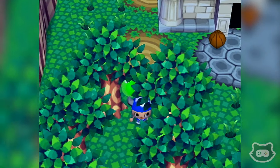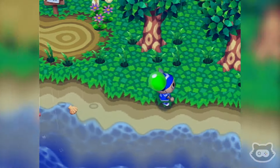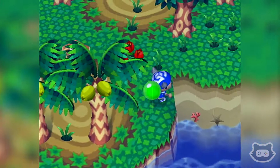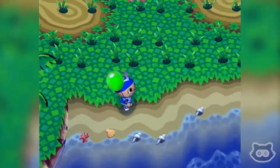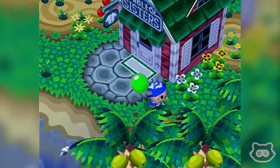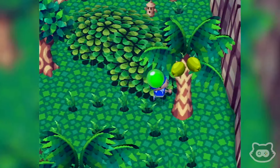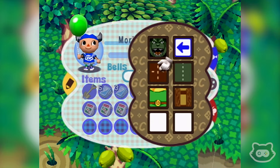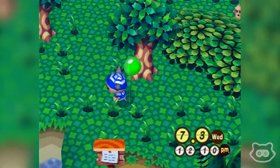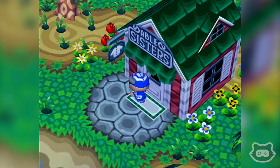It's funny that we can't erect signs in other people's towns but we can take them down — it should be the other way around. No Gulliver. There's a Pokéball design here — I'm going to grab this and the Pikmin design to put in our storage in our new town.